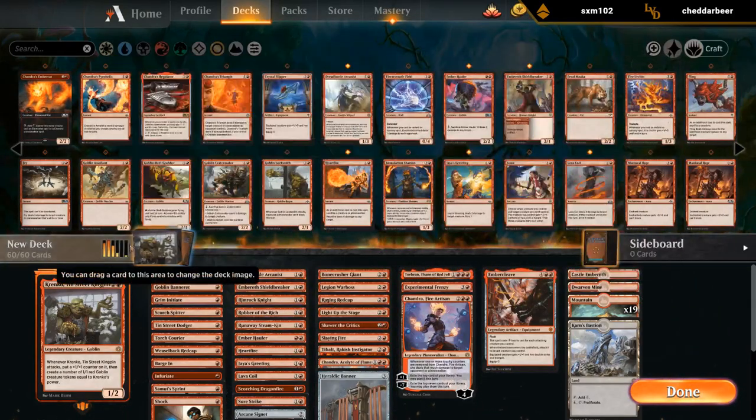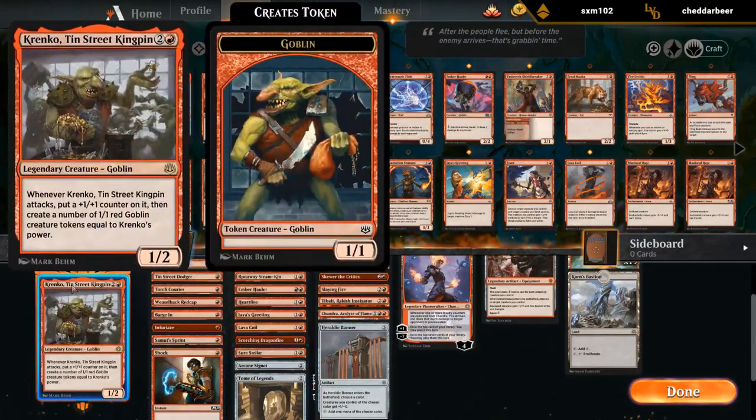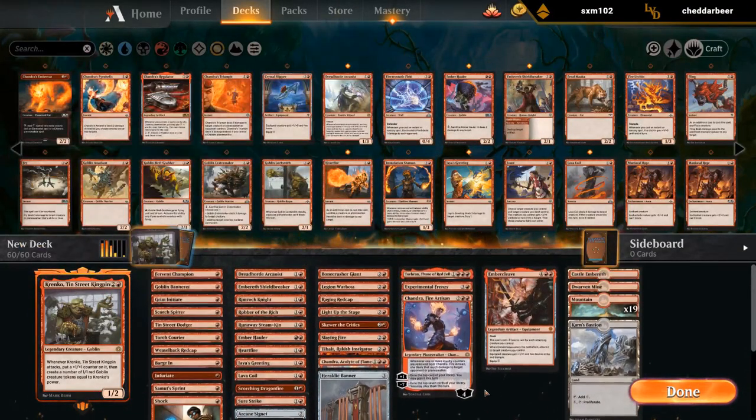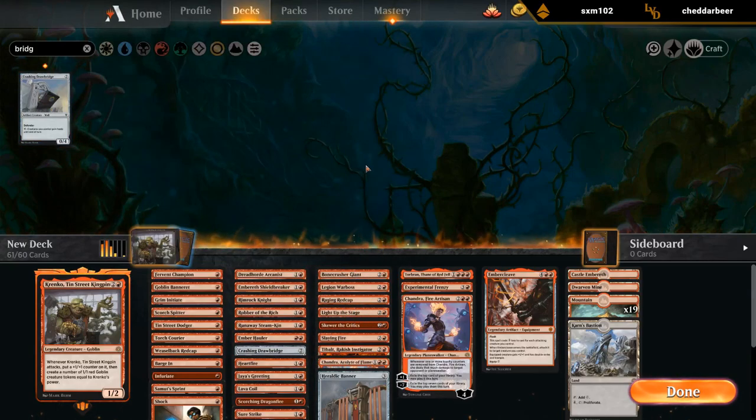Alright, so 22 lands, low curve, a few pump spells, and ways to give Krenko haste. Could also play the Drawbridge — maybe I should — as another way to give Krenko haste. Should probably be in here.